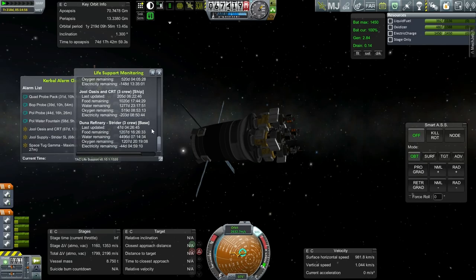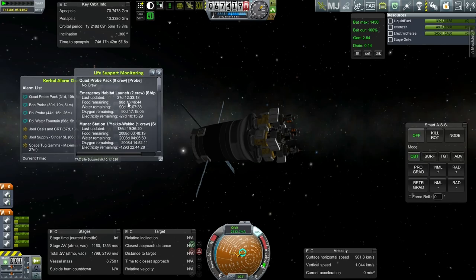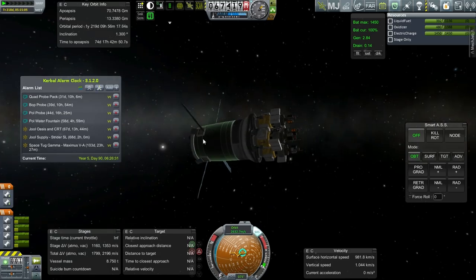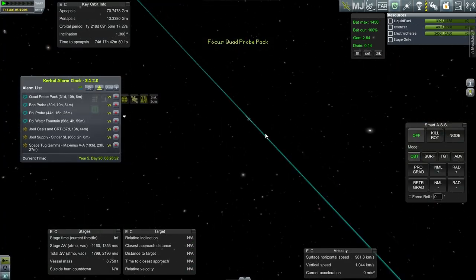Our emergency habitat only has 90 days worth of food, water, and oxygen for our two Kerbals that we rescued from the Mooner base, so I have to pay attention to that. It takes a while to get from Joule encounter, Joule SOI, to Joule itself.